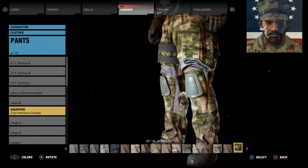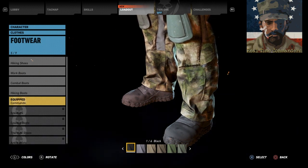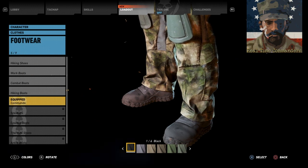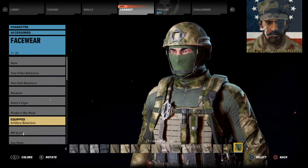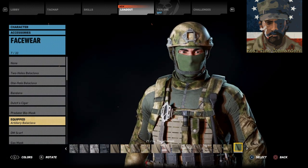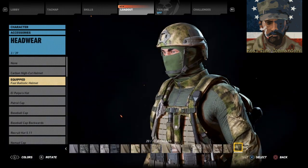We also have the Crye Precision combat pants in ATAX FG — there's a theme going on here. The footwear we're using is the commando boot, but if you don't have the commando pack, hiking boots in maybe black or just generic combat boots work well too. Moving on to accessories: they have no eyewear. The face wear is an artillery balaclava in forest green — everyone has this if you've updated Ghost War. We're using the fast ballistic helmet in ATAX FG, and no headset, just the earpiece.